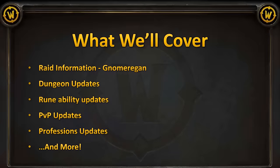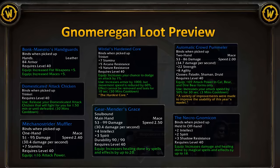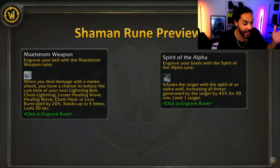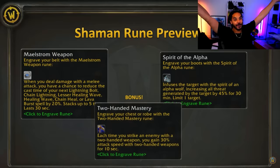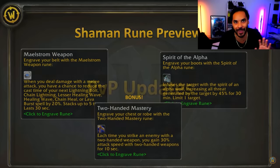Blizzard just dropped an absolute bomb of information for phase two, so get ready for a ton of changes. It looks like the Classic WoW dev team has been listening to the community and we're getting a lot of really good things — things like GDKPs getting banned, utility runes, paladin blessings having an extended duration, and rogues having combo points that stay on their target when they kick something. In this video I want to go over all of the new runes teased in the phase two preview, like shamans getting two-handed mastery and hunter trap launchers.